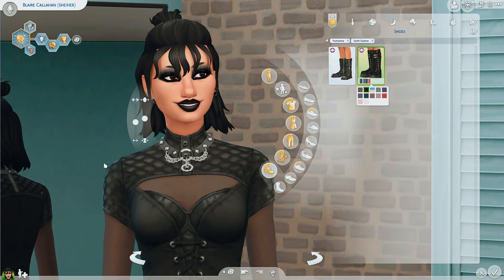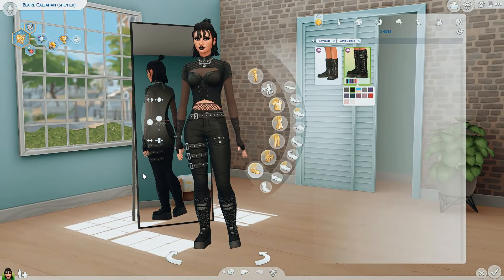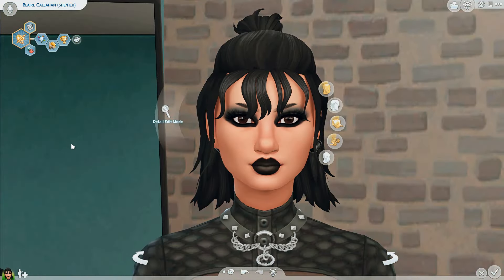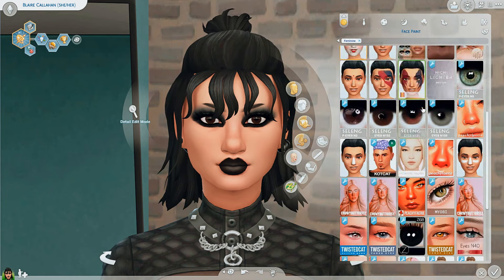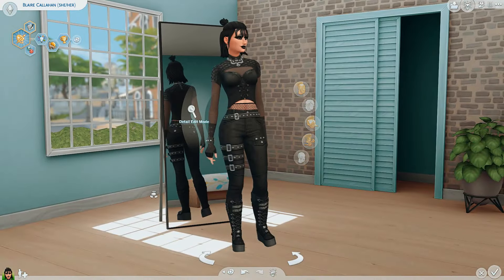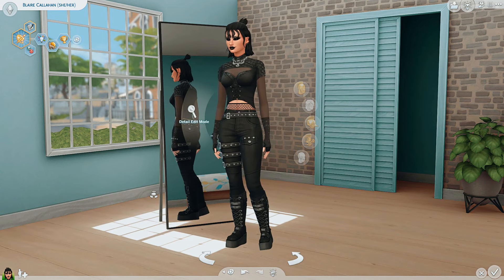This might have been the quickest Create-A-Sim ever! I'll do her other outfits off camera... actually, I just remembered that in Sims 4 you can't apply makeup to every single outfit automatically, which drives me nuts. Also, I almost forgot — I wanted to give her some contacts. There we go, that's the finishing touch! Now she's complete.